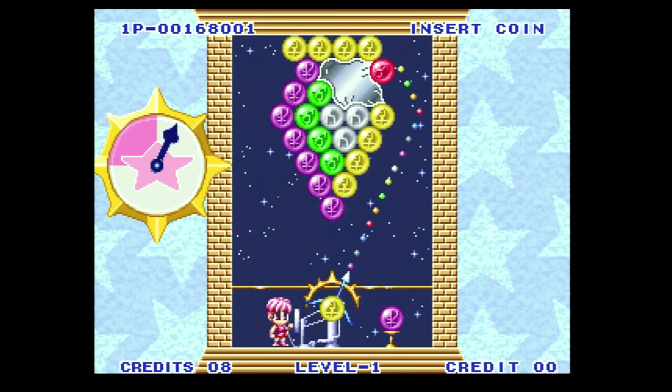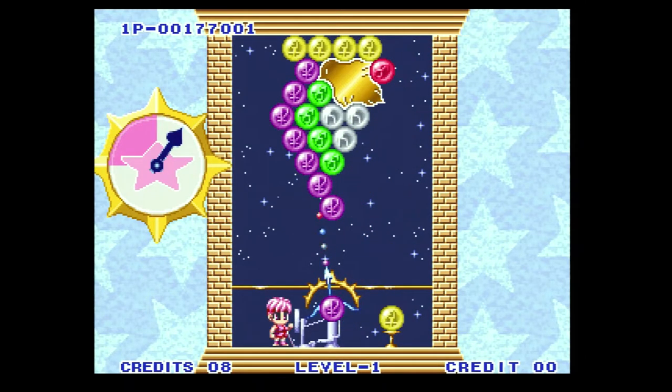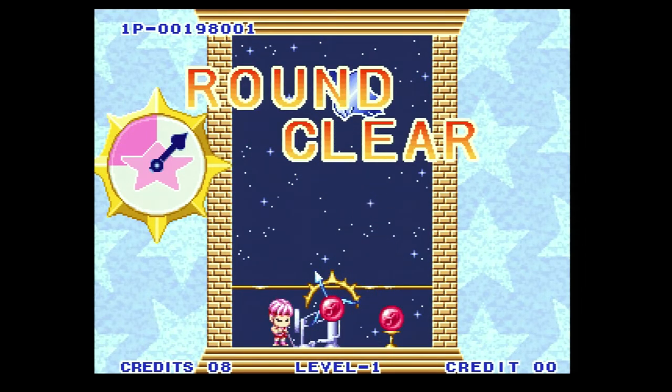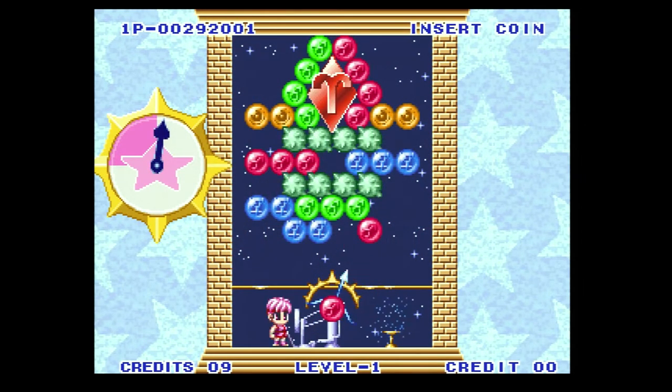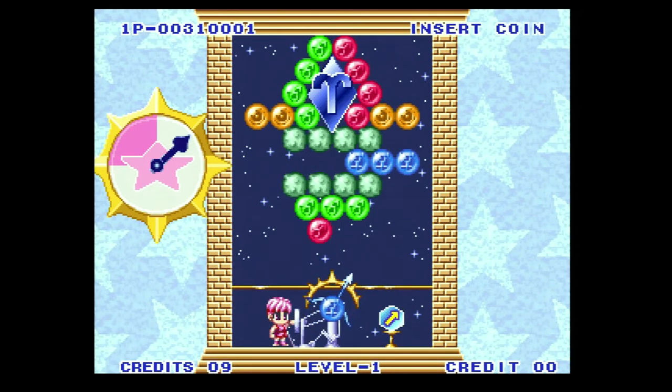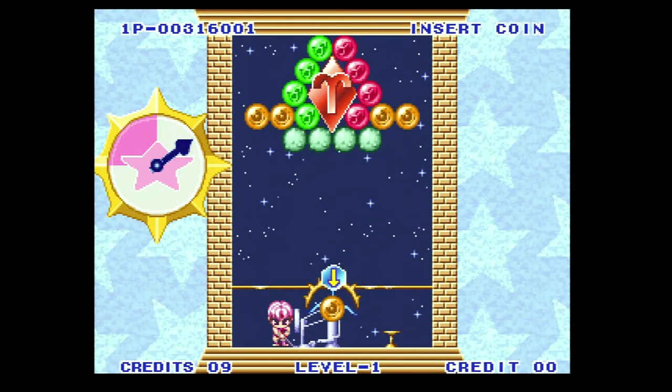Match three like-colored gems together and they disappear. Free the object and presto, you've cleared the stage — it's as simple as that. If I called the gems bubbles, this would be the exact same game as Puzzle Bobble, except that in that game you have to clear all the bubbles and after a short period of time the bubbles lower to the bottom of the screen. Here, no additional gems are added, making the game much much easier — although there is a time limit of 90 seconds, so it's not a total cakewalk.